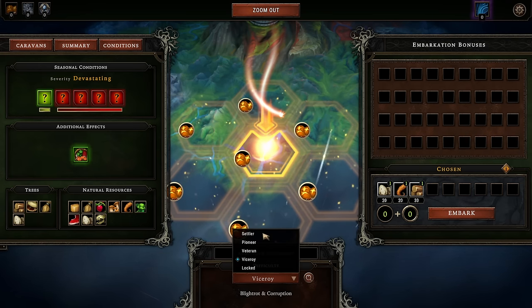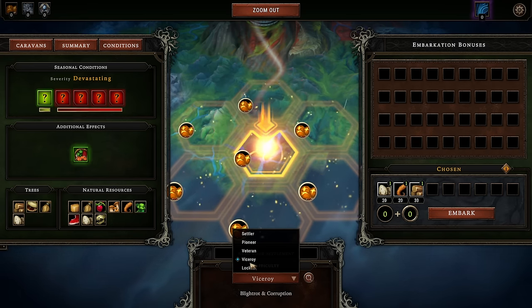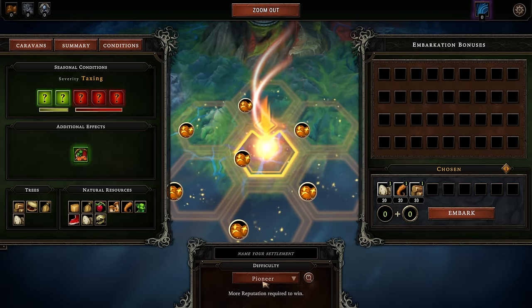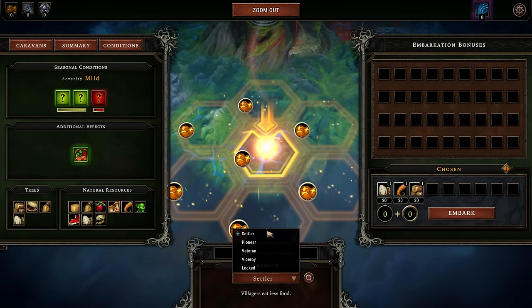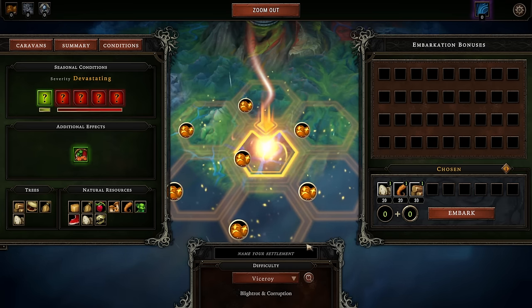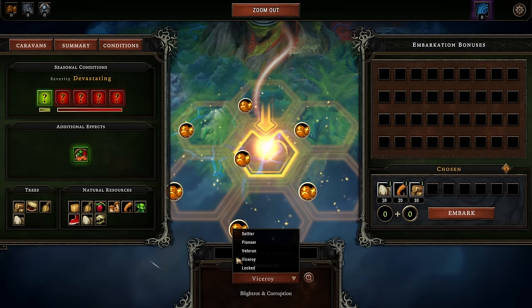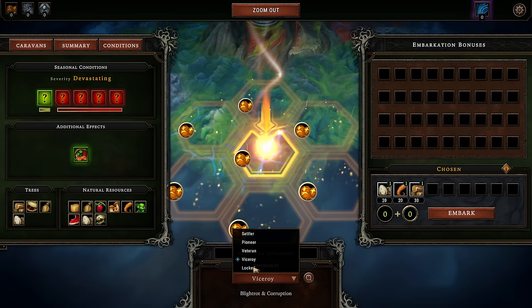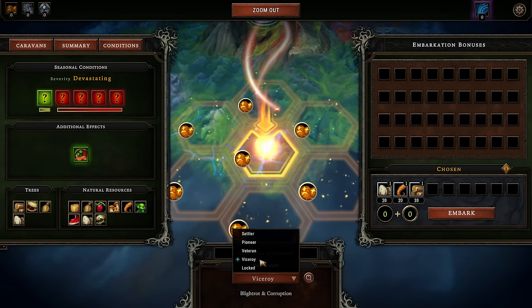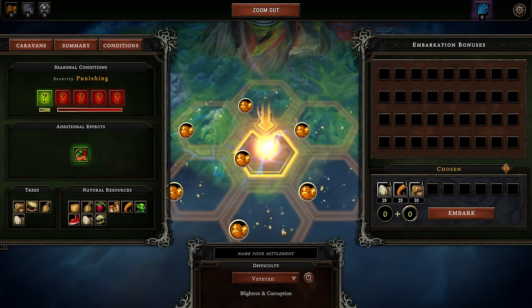The difficulty level ranges from Settler to Viceroy. If you have beaten your first game on the Viceroy difficulty, you will unlock prestige layers. As a beginner, I'd strongly recommend you go for a difficulty like Pioneer or even Settler, depending on your own taste and how much you want to challenge yourself. I wouldn't recommend going on Viceroy difficulty right from the get-go, as you unlock more and more things you can use in the game, and it's much harder to win a Viceroy game without a leveled-up account.